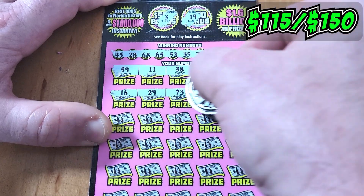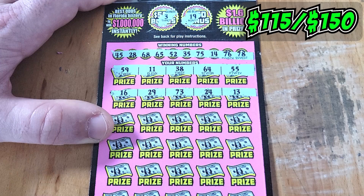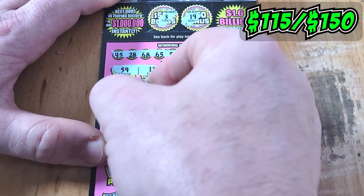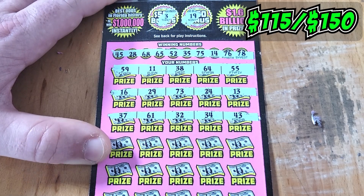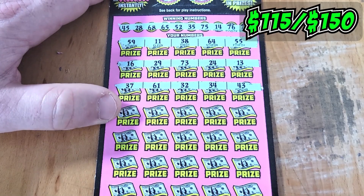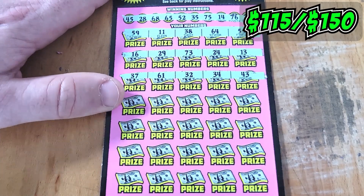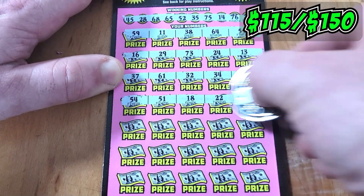Row 2 — sweet 16, not very sweet on this ticket. 29, 73, 24, 13. No sir. 37, 61, 32, 34, 43. That doesn't work. Come on, ticket 10, we need to get a win. Let's go back to back — we need a back-to-back win. Haven't got a back-to-back win in a long time.